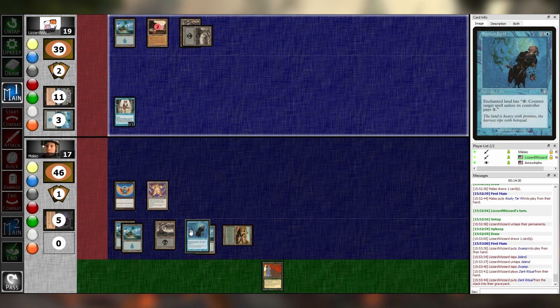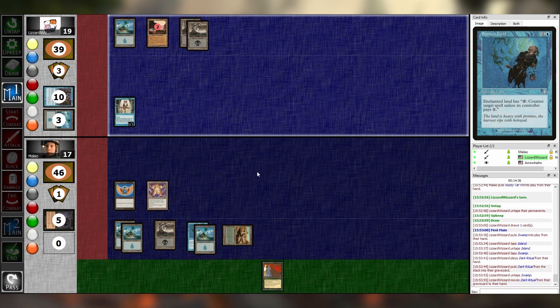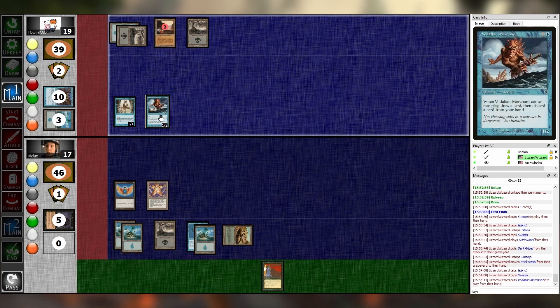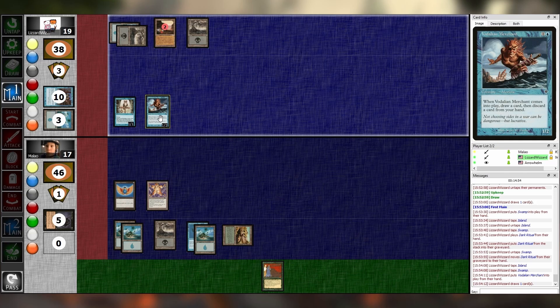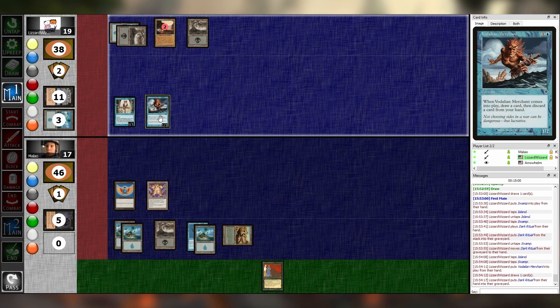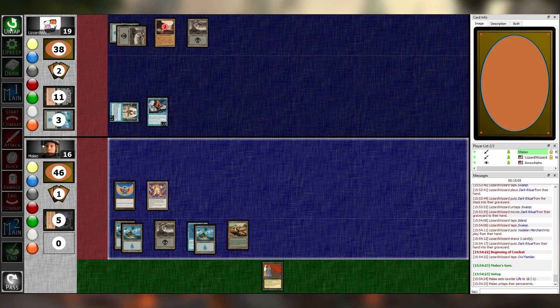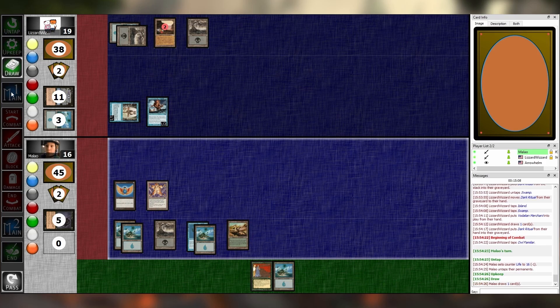It's counter unless you pay one — I'd like to take that action back, because my brain wasn't thinking straight. I've quit caffeine, gamers. I haven't had any caffeine in like three days. We're just going to pretend my entire turn was playing this Voldalian version, and I'll discard this Dark Ritual. Go to combat, swing for one, pass. So far, going to combat and swinging for one is doing you pretty good. 16 more turns — I'll use this Rocky Tar Pit to find a Swamp.